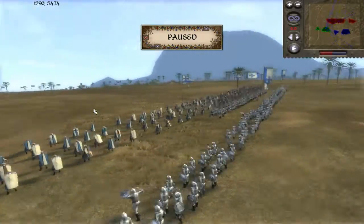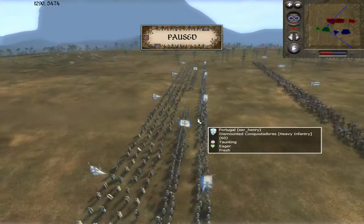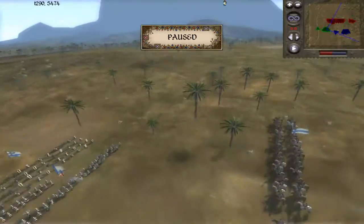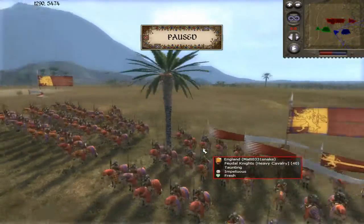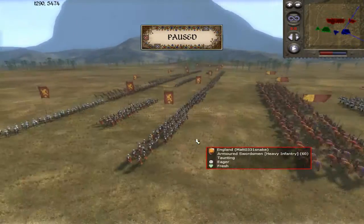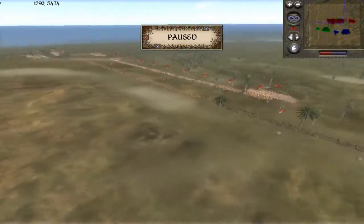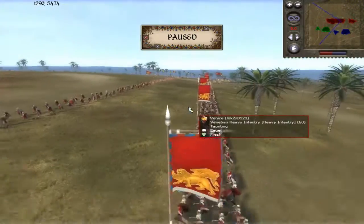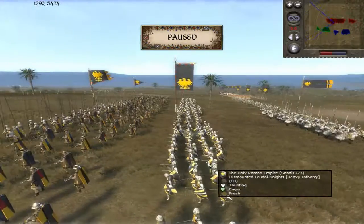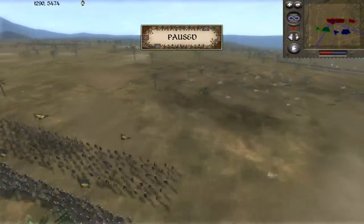Hello everyone, my name is Pixelated Apollo and this is a Medieval 2 Total War battle replay. This is a 2v2 subscriber video by Sir Henry, so thank you Sir Henry for the battle replay. He's playing as Portugal, a very strong faction. His teammate is England, played by Matt Zero Three Three One Snake. The two opponents are Venice, played by Loki SD One Two Three, and the Holy Roman Empire, played by Sandy 1773.